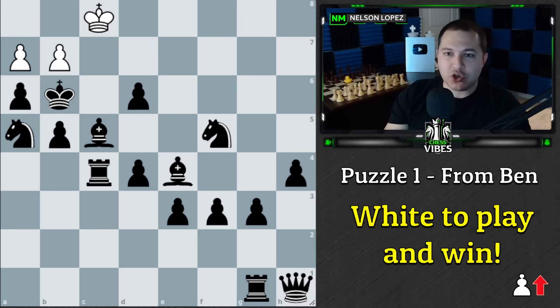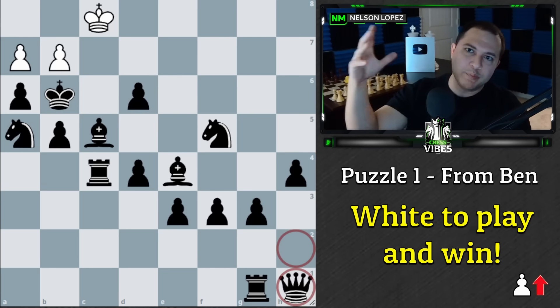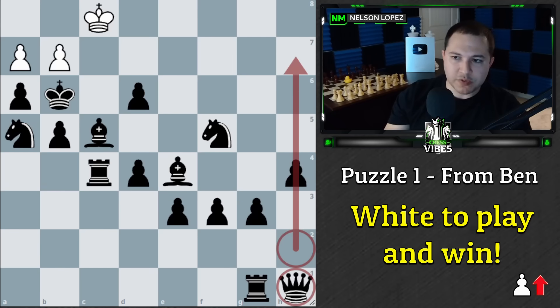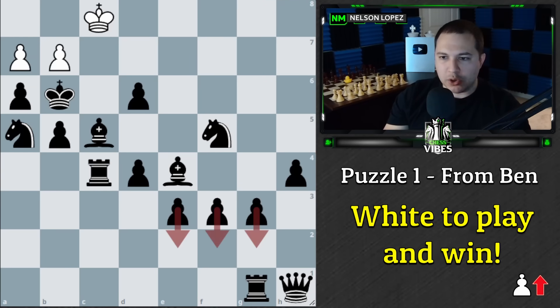Thank you to everybody who sent in a position. We're going to start with this one from Ben. I'm going to add a little graphic at the bottom corner showing which way the pawns are going, since that's been a common question. Pawns are going forward in this one. Pro tip: you see these numbers — eight, seven, six, five, four, three, two, one — white always starts on one and two. Black always starts on seven and eight, so you can tell which direction each side's pawns are going.